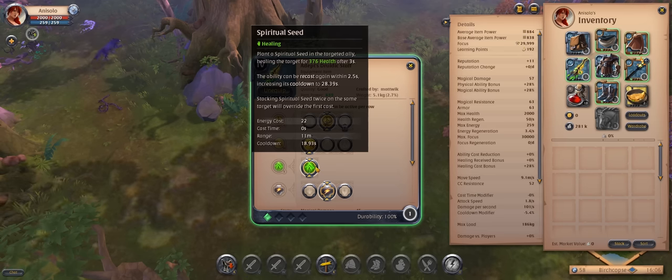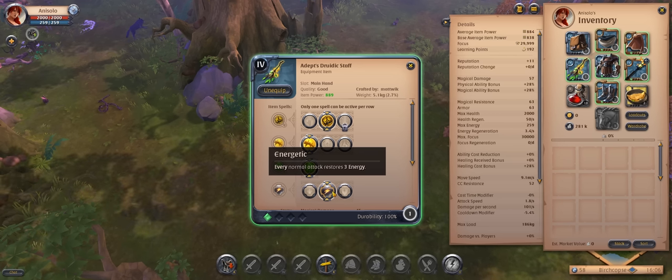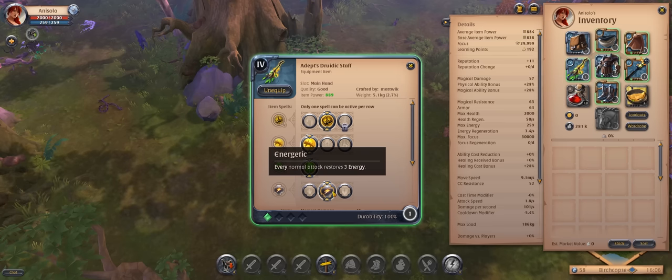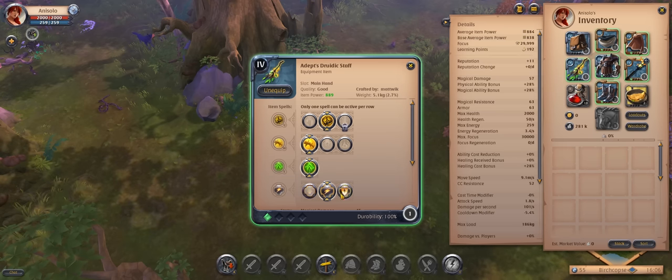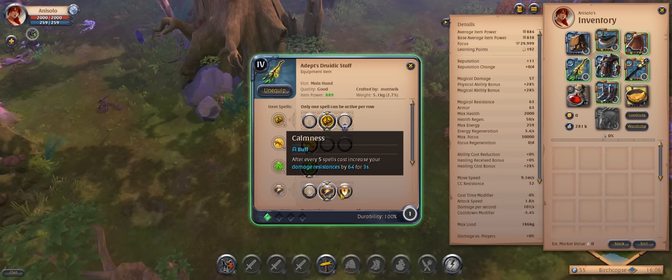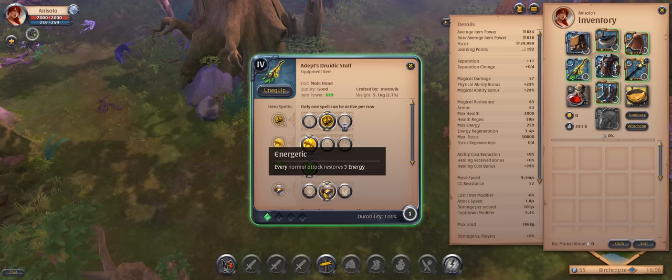The E is just a very strong single target heal with no cast time and a pretty short cooldown, so you can use it very easily. For the passive, I like to go with Energetic — it lets you sustain energy forever. You have Adrenaline which increases healing and Calmness which increases damage resistance, but I think these are harder to use properly, so I prefer to stay on Energetic and be safe.